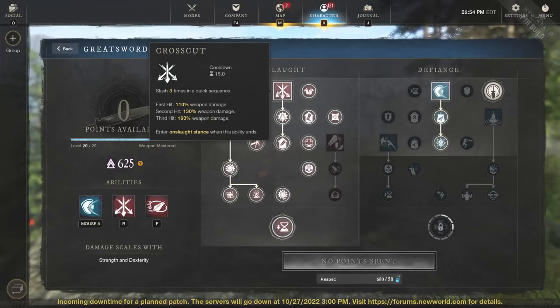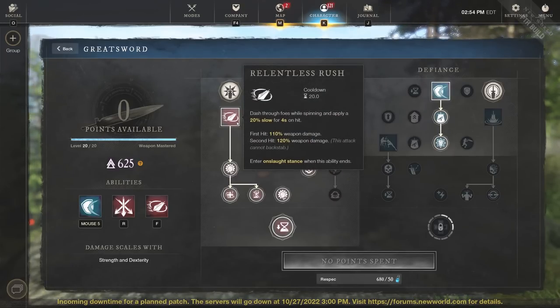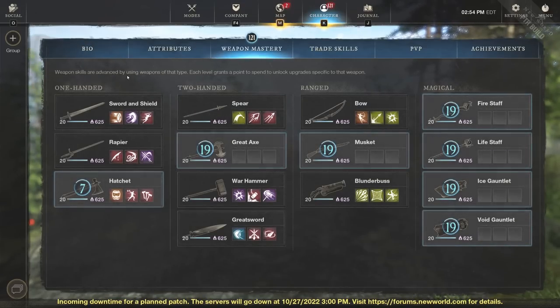You're going to be able to hit all of your Crosscut abilities because they're PvE mobs. Then you have Relentless Rush for a get-out-of-here situation where you need to escape. You can use Relentless Rush for that. And specifically, you have Calamity Counter — if you get over your head, you can just use Calamity Counter, sit there with your stamina bar, and do a lot of extra damage without taking any damage. So this is where I'm landing on the top three best PvE builds for fresh starts.